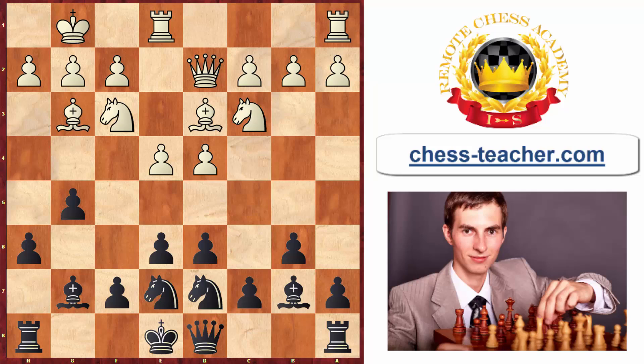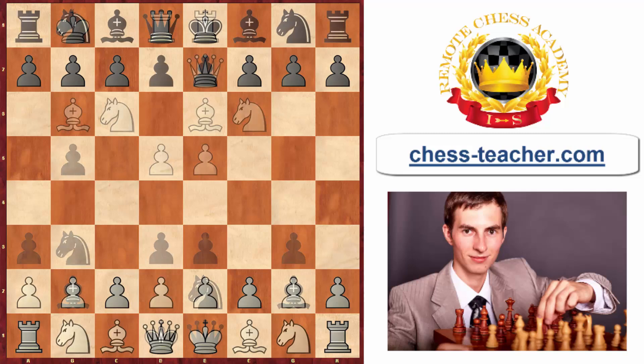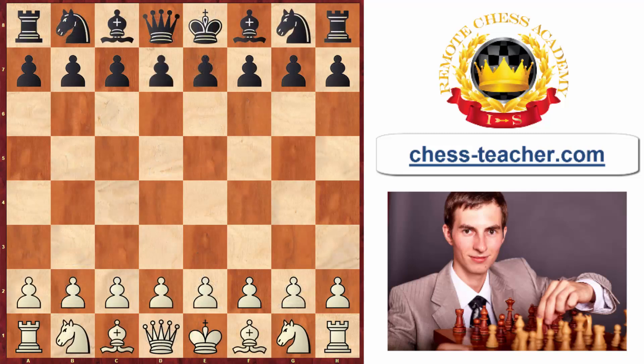After the bishop goes to g3 and black plays knight to g6, black has more space on the kingside and options to push pawns forward and attack. Sometimes after castling, black can also push the f-pawn to start a kingside attack. In the current game, white just played rook to d1, and after g4, he resigned — it turned out the knight on f3 was trapped with no escape square.